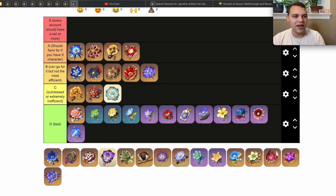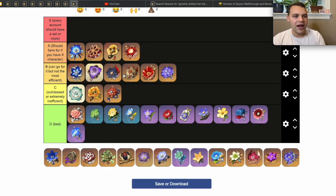Echoes of an Offering is extremely inefficient to go for because it shares a domain only with the Vermillion Hereafter set. Unless you have 30 ping or less, this set is not worth it. The only time I'd recommend B or A tier for this set is if you have Ayato and Xiao, you love both characters, and your ping is 30 or less. For 99% of players, this set is absolutely not worth going for.